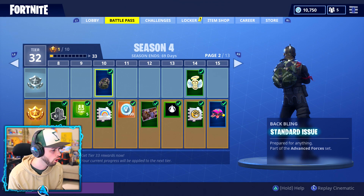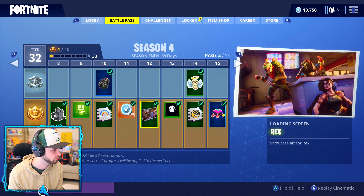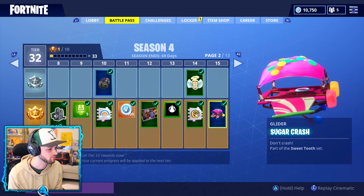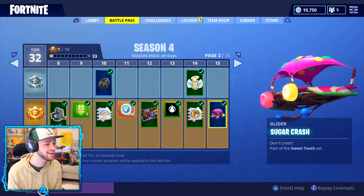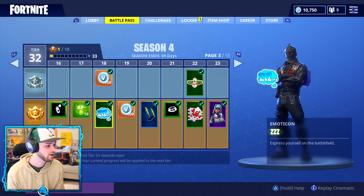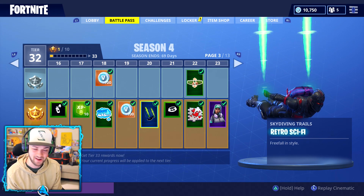Next page — there's a standard issue back bling; I thought it was a meteorite back bling for a second. We've also got some V-bucks and some loading images with different background icons. Our very first glider is Sugar Crash, part of a sweet tooth set — I like that candy theme. Moving on to the next page, we've got a new skin at the end. We've also got the Sleep emoji and a retro sci-fi sky trail — definitely going to have to try that.